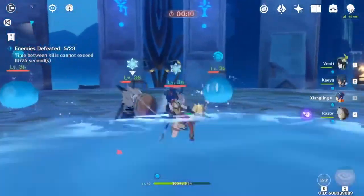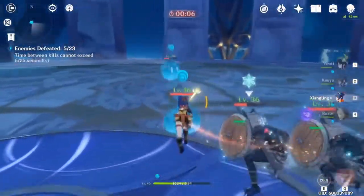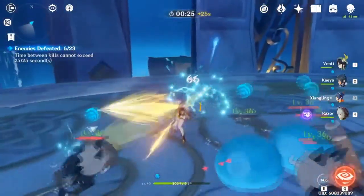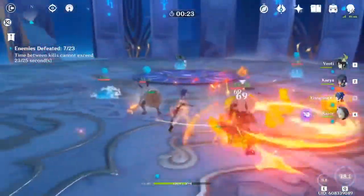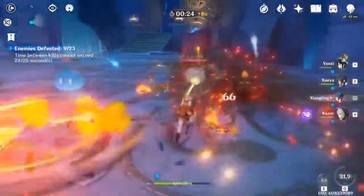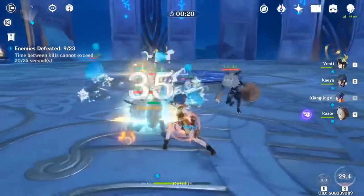The last thing I want to talk about is not really a combat tip but a general team-building tip that will help you in combat. This is called your team's elemental resonance — a passive buff you get based on your team's internal makeup. For instance, if you have two Pyro characters, you get a buff called Fervent Flames, which increases your attack by 25% and makes you affected by Cryo for 40% less time.